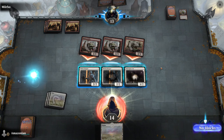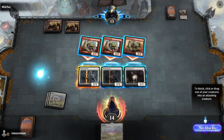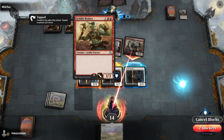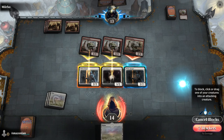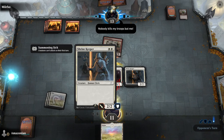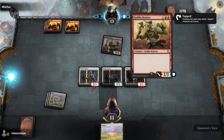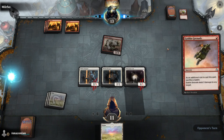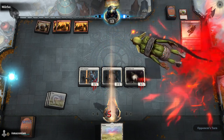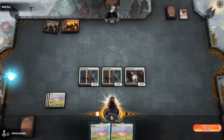You have a lot of different options here on how to block. The simplest way is to use your Shrine Keeper and your Sanctuary Cat to each block the Raging Goblins, and let the Goblin Bruiser continue through. There are other ways, including double blocking where you use two creatures to block the Goblin Bruiser, but part of this battle is that whatever goblin goes unblocked gets sacrificed and deals five damage to you, the player.